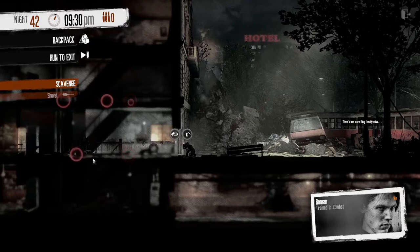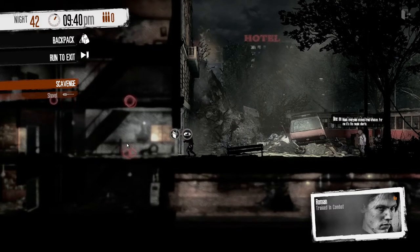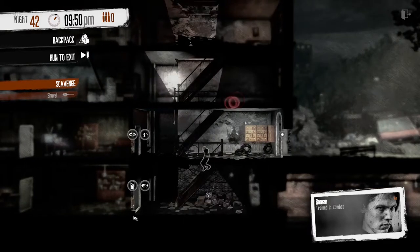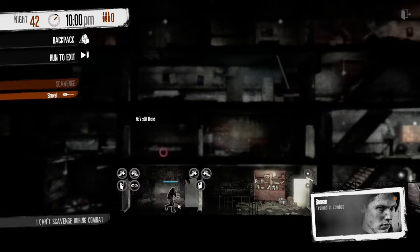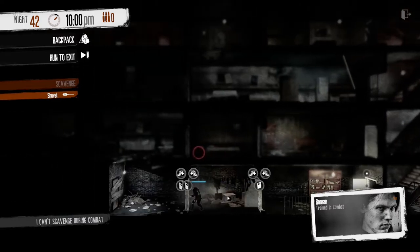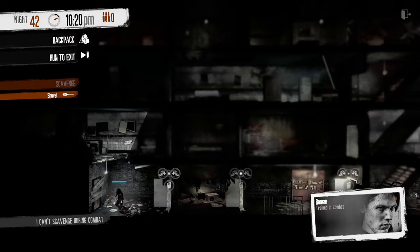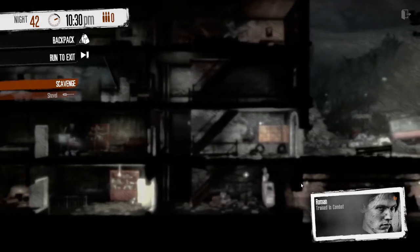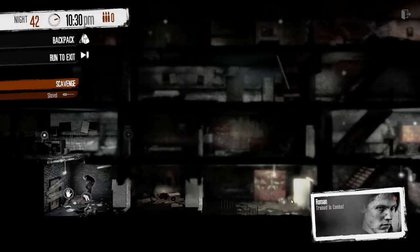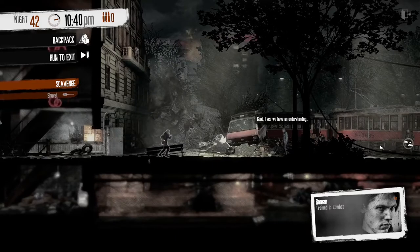Nobody seems to get aggravated by you coming in here, so let's go in again. I want to do the same thing — get him aggravated, come down. You'll see it's still four hits with the shovel with Roman, even though Roman's a much stronger character. Just let him come — oh, sneak kill, that was a mistake. I should have taken him face on. Let's see if anybody out here is aggroed. No, they're all okay with it.